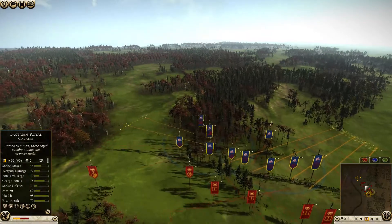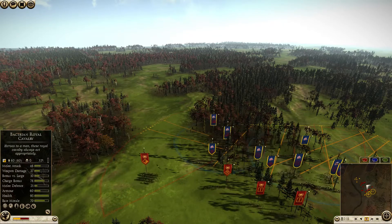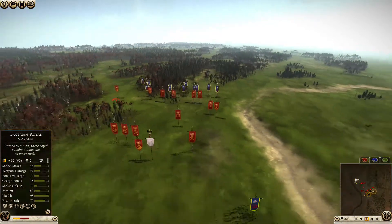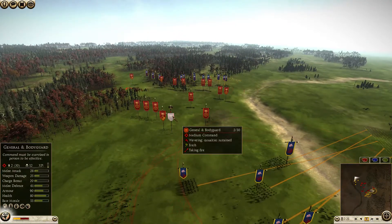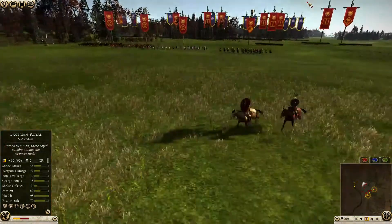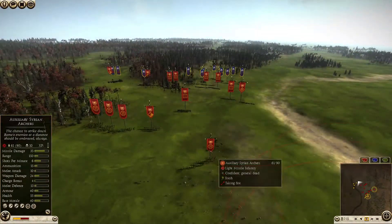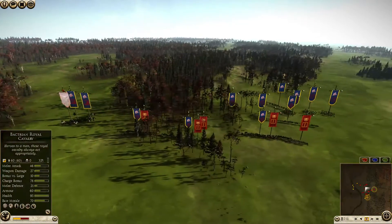I'm moving my elephants over here because I see his Stoke Equites moving around, and I'm also pulling out my Bactrian Royal Cavalry. This unit is very dead indeed. Over here his general starts to waver — I'm pouring some more shots into him. And that's his general shattered. He's going to leave the battlefield. The general was actually dead, so this unit of cavalry is going to disintegrate.